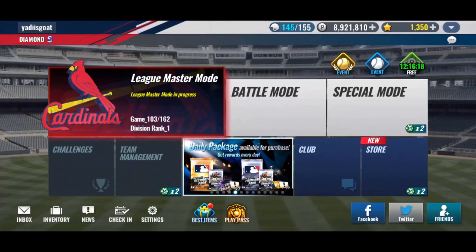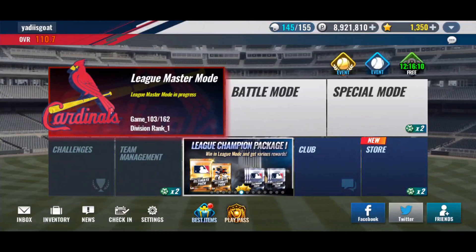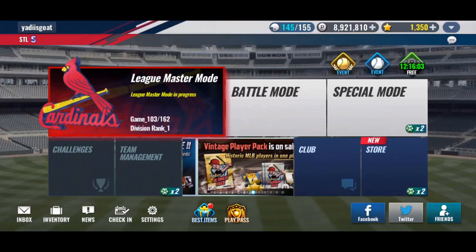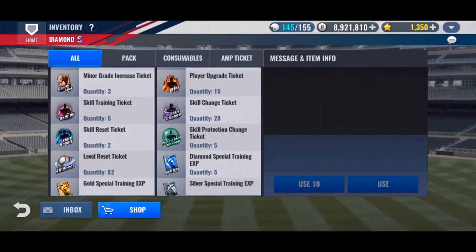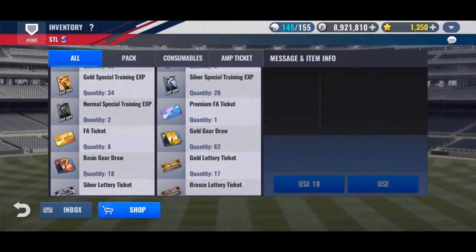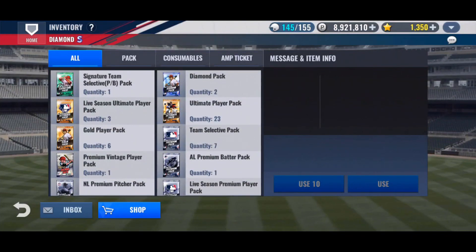I'm super hyped, just like last time I'm going batter, trying to land a Pujols, a Lankford, a DeJong, something like that to boost my team. Colton Wong would be fine. Just hopefully not a dupe. So yeah, we're going to be going batter. The packs also came with some Black Diamond pieces, so let's see how many we have — 148, so we'll get close to our next Black Diamond. We have the GI, we have skill change tickets. We're just going to try to max out this card as much as possible.